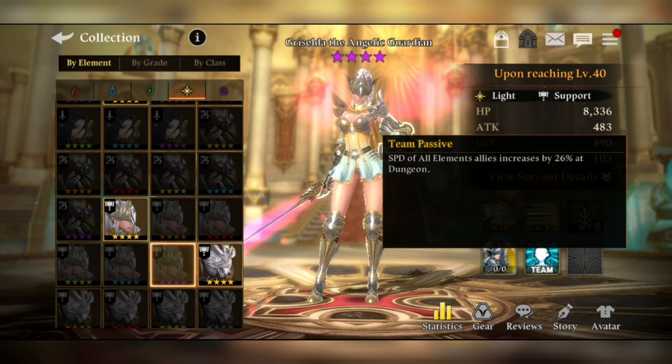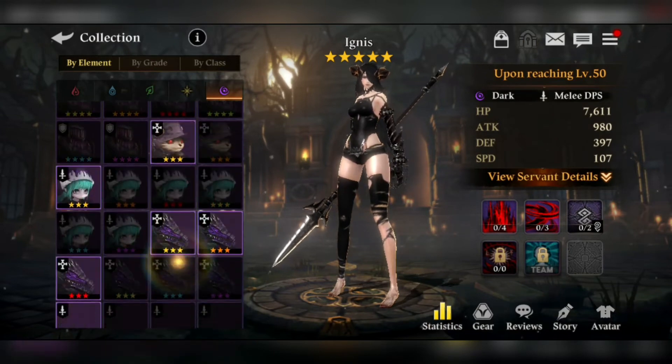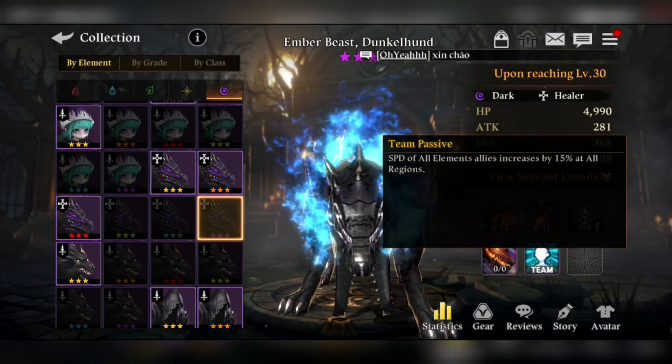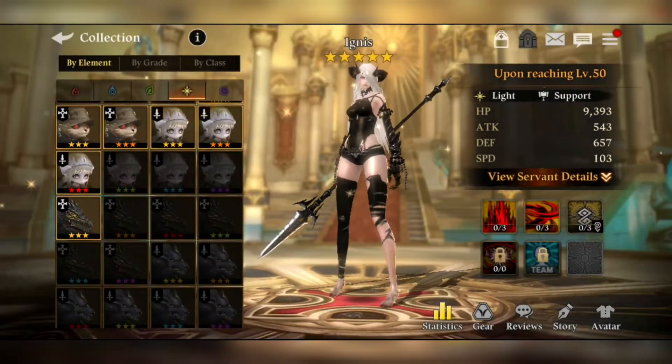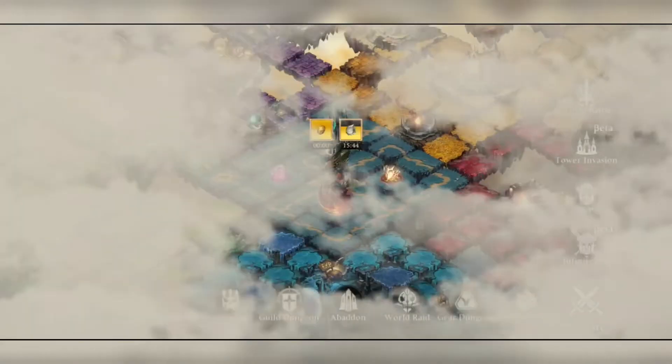I would really love to have this speed-boosting team passive. When I was a beginner, I used Dark Tunkle Hunt who only had about 15% speed boosting capability, whereas Griselda has about 20% — and Light Griselda's team passive goes up to 26%. That is so cool.